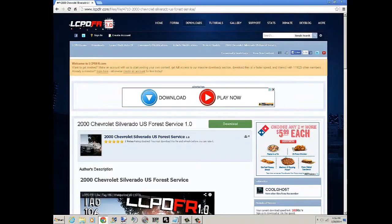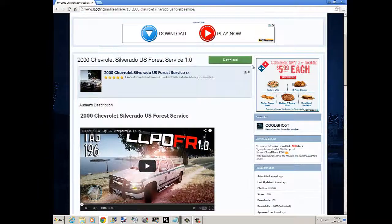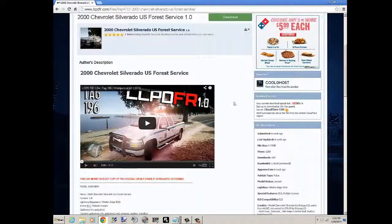First you want to find a car that you would like. You can get cars from lcpdfr.com — I'll be posting links in the description for this specific vehicle. Today we're going to be downloading a 2000 Chevy Silverado.